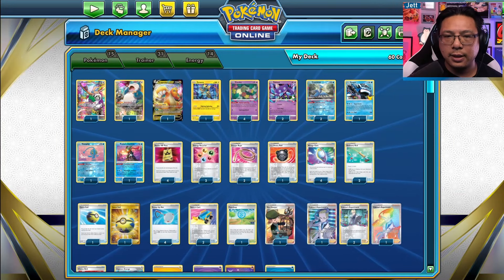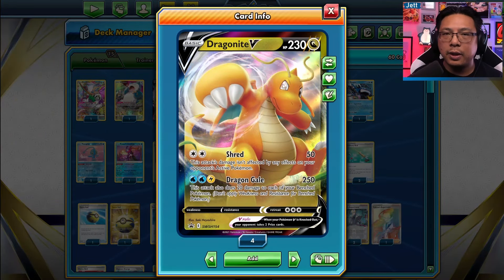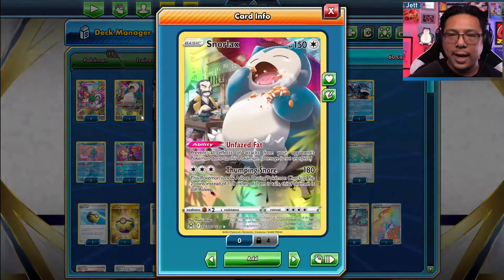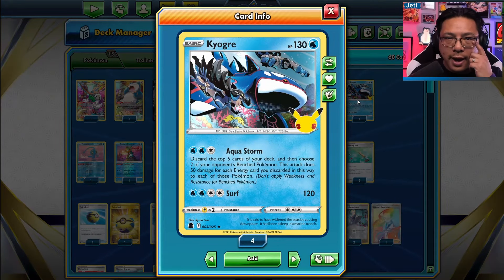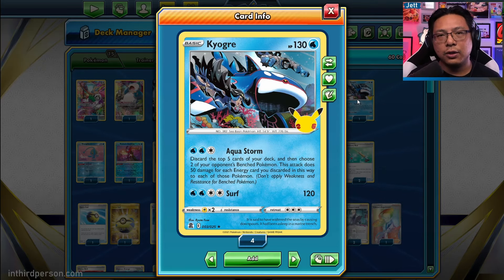You're also having to worry about Dragonite, which is going to do a lot of damage but not always all the damage. Same with Snorlax — when do you use Snorlax? When do you use Dragonite? And then you're also going to have to manage your resources so you can have Kyogre land the big end-of-game snipe attack to finish things off. Admittedly, this is the first video I've made since my baby was born, so I haven't played much of this deck.